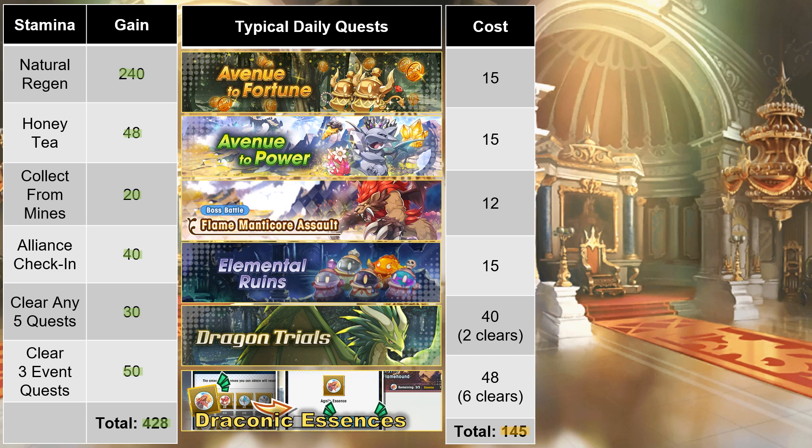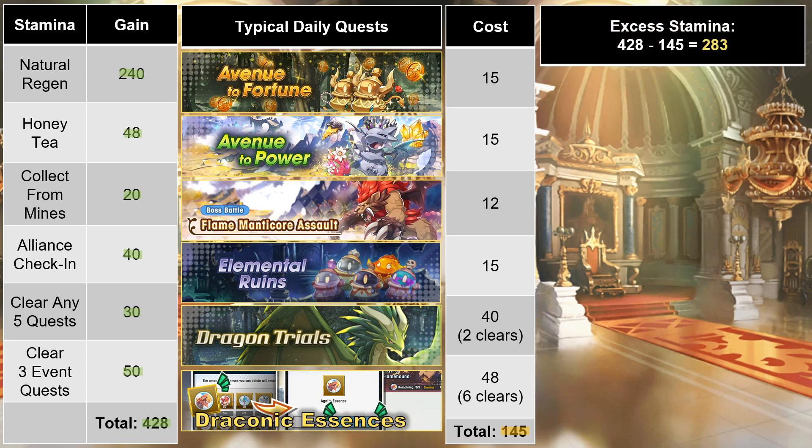If you subtract this allotment for dailies from your total stamina income for the day, that leaves you with 283 excess stamina which you're free to do with whatever you like. How players use this stamina is honestly what I'd consider the single biggest determinant of overall progression for a player's account. That's a huge amount of resources to work with, but there are many players who will just let their stamina meter cap out, sitting at full the entire day. There is absolutely nothing wrong with that since Dragalia Lost is just a game after all. But for those who want to know how or why some players have stronger accounts, it essentially boils down to being frugal with time management and using all of your excess stamina and gather wings with a sense of purpose. For this video, our purpose is to accumulate rupees, so I'll be devoting the entire allotment of 283 stamina toward that mission.